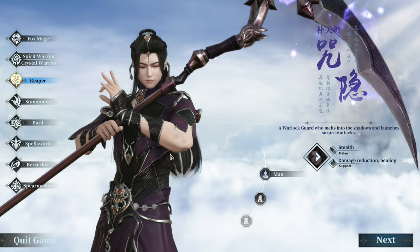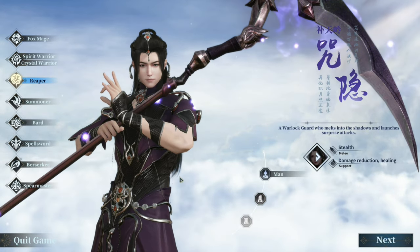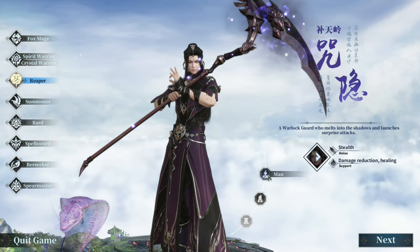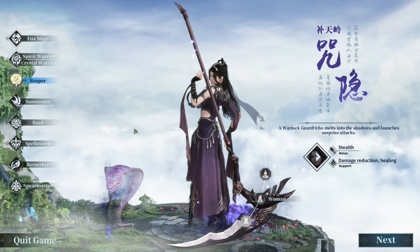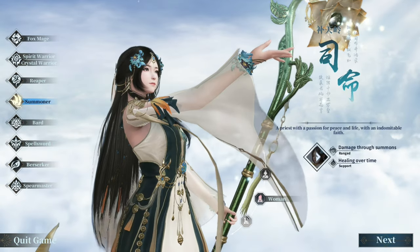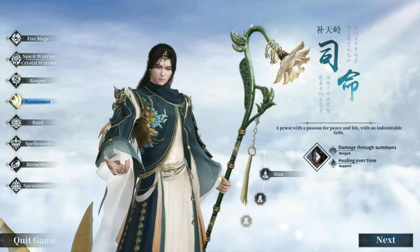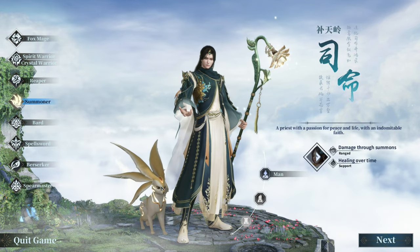Next class is Reaper. He kind of looks like a girl, but I'm pretty sure he's a dude. Oh yeah, he's a man. And there goes the female version. Next class is Summoner. There goes the female Summoner, and here's the male Summoner. He has an Eevee — a Pokemon. I kind of want to use this.